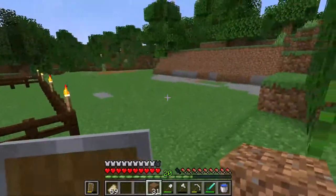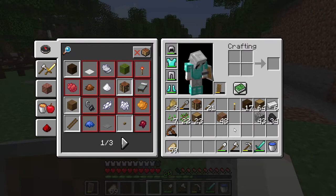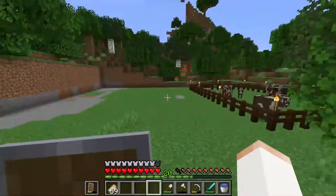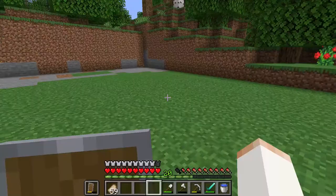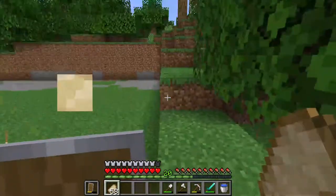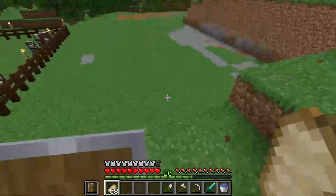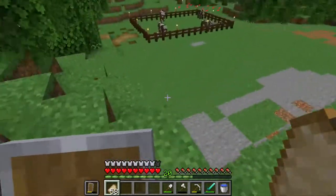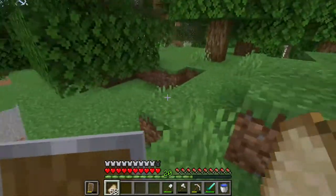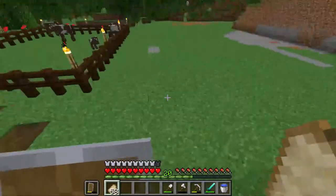I've now finished clearing out an area that is large enough. This farm is probably going to take quite a few resources - I'm going to have to take a trip to the nether. The design uses eight observers and four daylight sensors, which means I need quartz. I can either go to the nether or trade with Foxy, who has some.